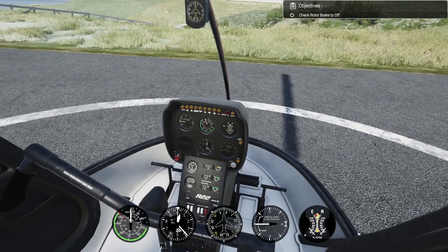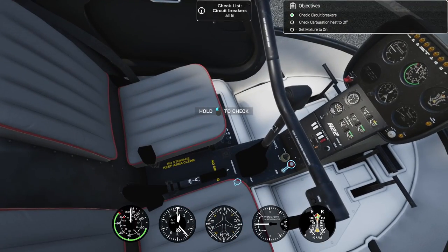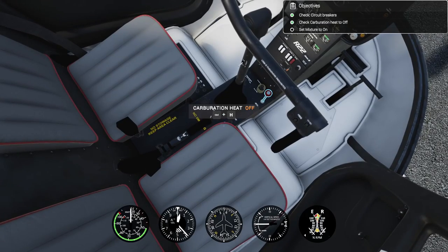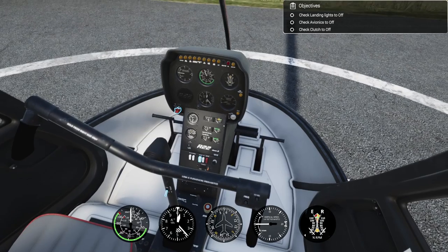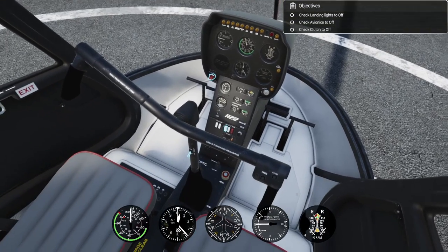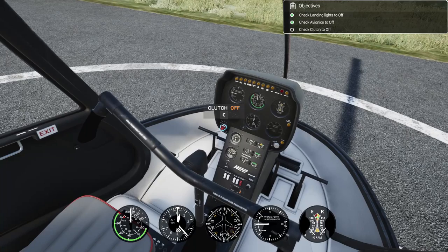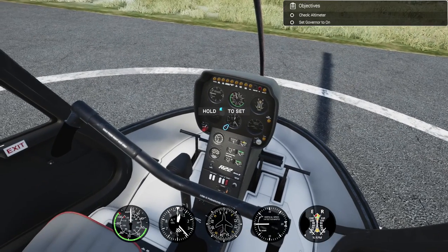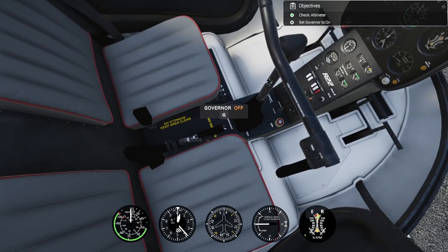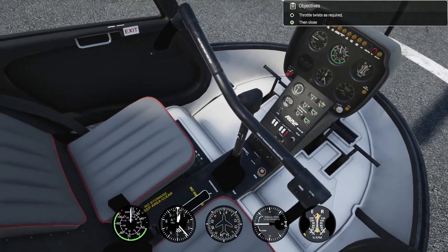The rotor brake is off at the moment. Check the circuit breakers. He's done an awesome job - the models themselves are really well done. Check that - yes it is off. Set the mixture to on. He has done a brilliant job of modeling this R22. Make sure the avionics are off, landing lights are off, and that the clutch is off as well. Check the altimeter, set the governor to on. There are keyboard shortcuts for this as well.